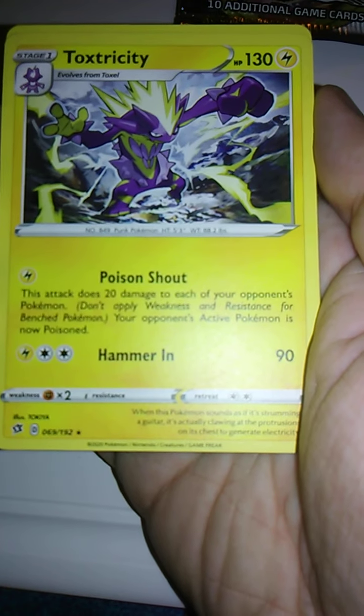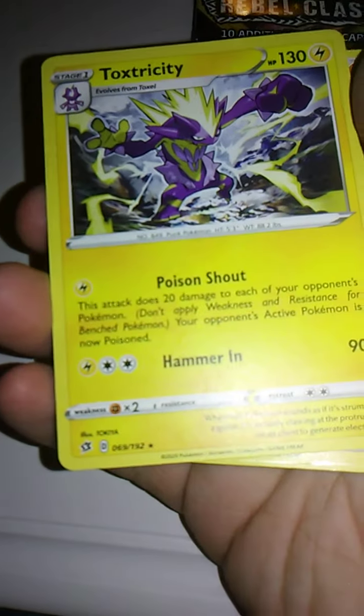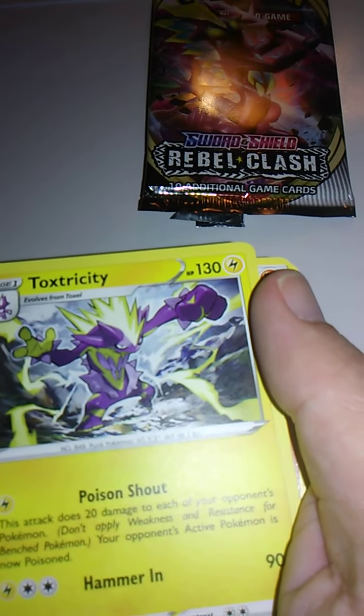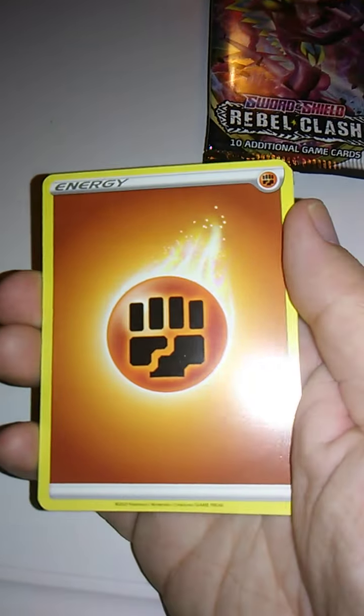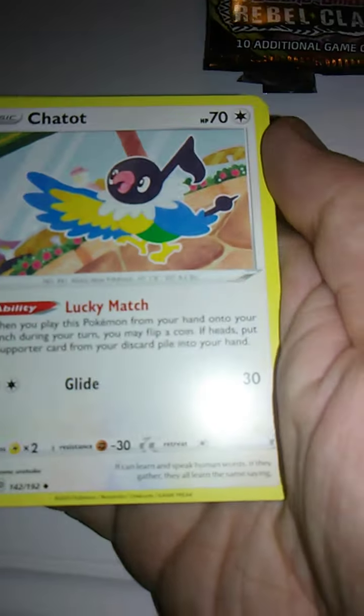Toxtricity with Poison Shout and Hammer In — I guess that makes sense. Except this looks more like the Amped form, not the Low-key form. The Low-key form — took me a while to think of that. And then there's Fighting Energy. And we have Chatot with Lucky Match and Glide. I wasn't aware that Chatot could even fly, but I guess it does — it's based off a macaw, I think.